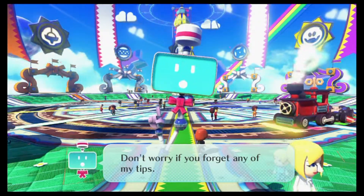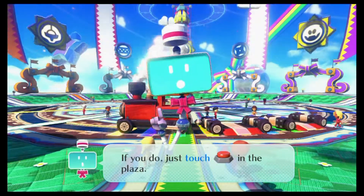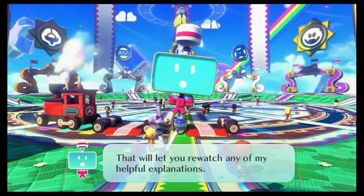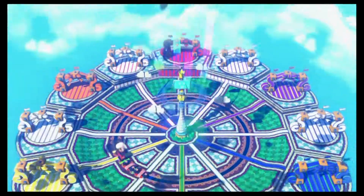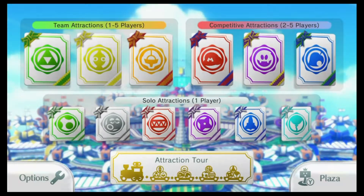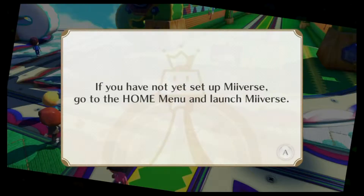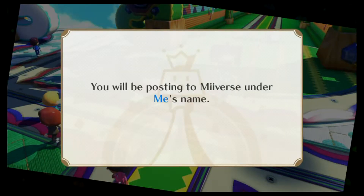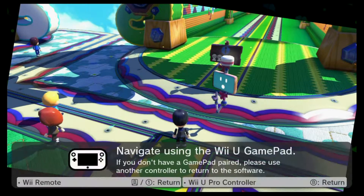Don't worry if you forget any of my tips. If you do, just touch the giant red button in the plaza. That will let you rewatch any of my helpful explanations. Monita likes to act as somewhat of a guide to show you around the park. And since the last time I played, there has been a lot more activity attracted to my park. I actually have people now, or Miis, walking around enjoying the attractions. There seems to be a lot more noise and activity.